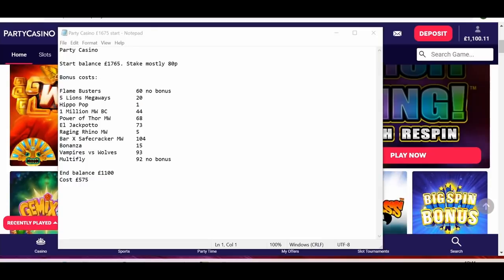So I drew stumps at $1,100. Total cost of $575 for these, and we've got nine in total here. So I'm going to start with El Jackpotto.